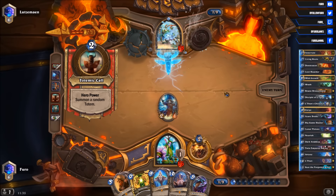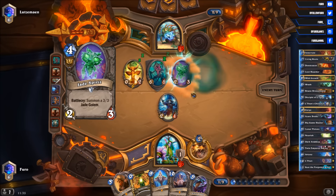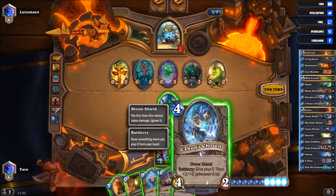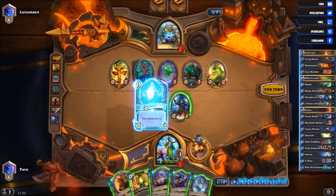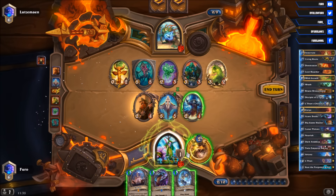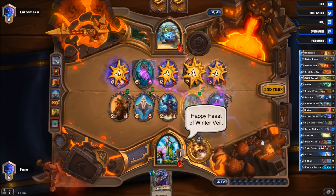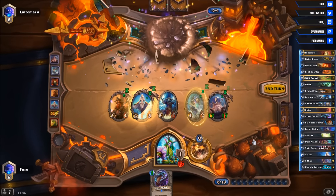We need to wait another turn but we should clear everything on the board — at least I hope so. C'Thun Chosen will buff C'Thun up to 17/17 — that should be enough. So it is Aviana, dropping the Bran, playing the Innervate, then the C'Thun Chosen — C'Thun will be at 17/17. And let's go! Ding ding ding — and he's down just like that. Nice combo.